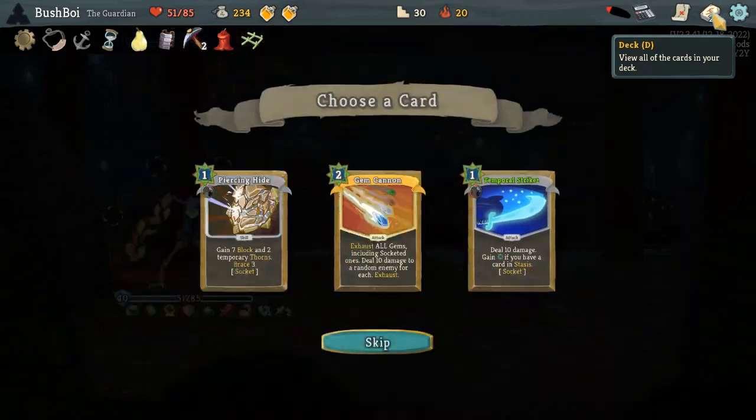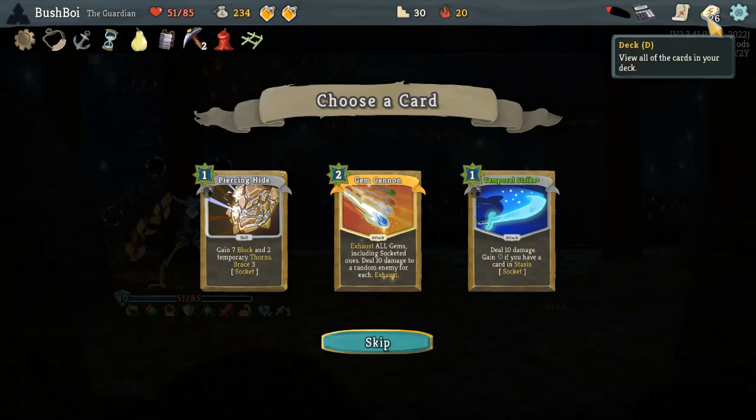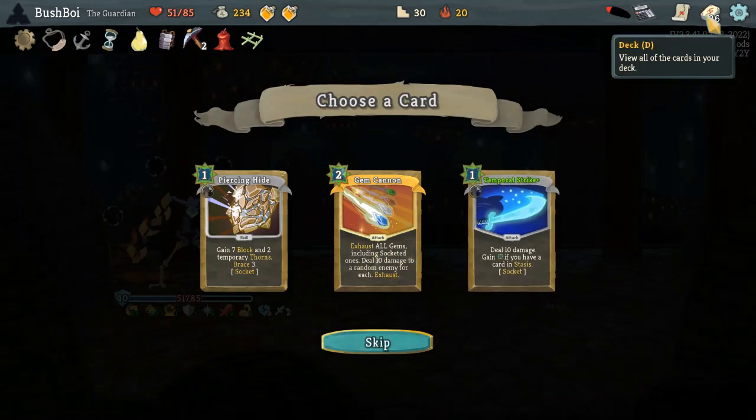With Vulnerable and some Strength, that goes to 90 damage minimum, plus 18 per two Strength — so only nine per Strength. Except it doesn't even work that way because of rounding, so it would be 18 every two Strength. It's a lot of damage, but I think we're good without this. Another Temporal Strike? No. Piercing Hide. No.